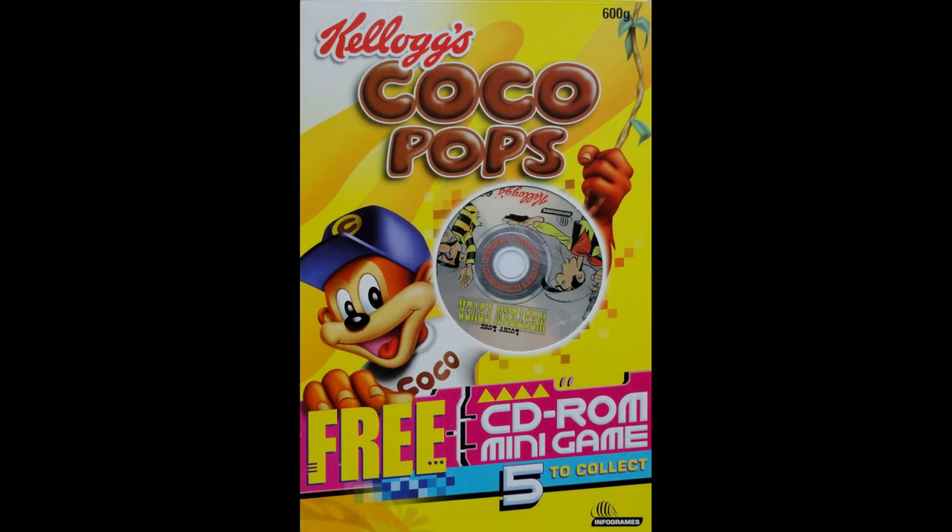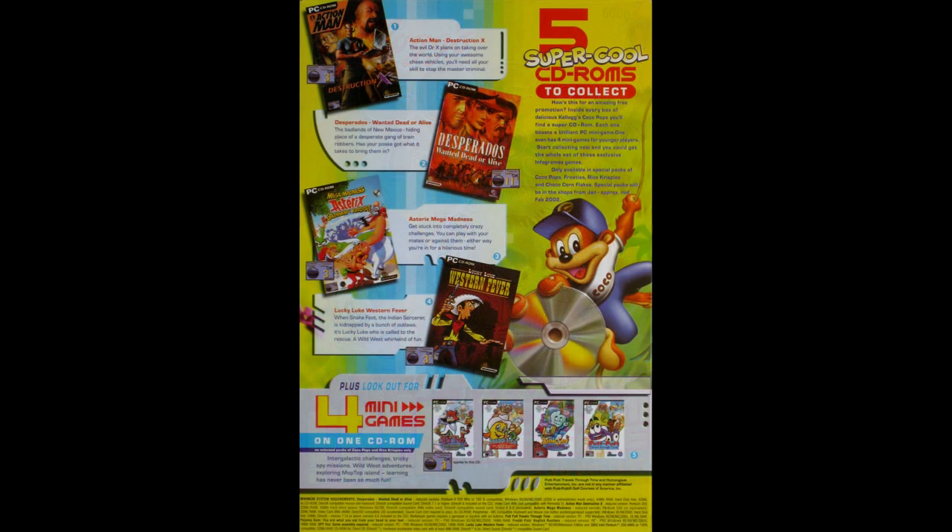Hi again, breakfast cereal eaters, and welcome to another edition of What's in the Box. This time it's another one of those PC CD-ROM walkthroughs — in this case it's Kellogg's 2001 minigames, where I'm looking at the Cocoa Pops version of Lucky Luke.